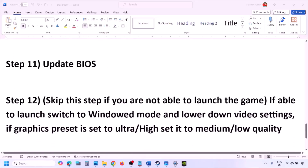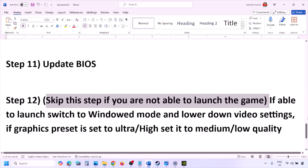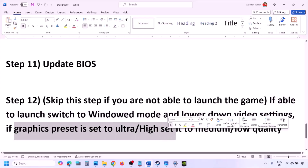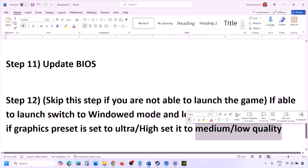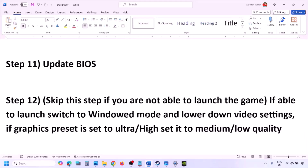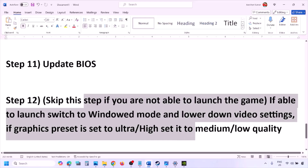If you are able to launch the game, try switching to windowed mode and lowering the video settings. If the graphics preset is set to Ultra or High, set it to Medium or Low. Try turning V-Sync off or on and check. Try to lower graphics settings and then launch the game and check.